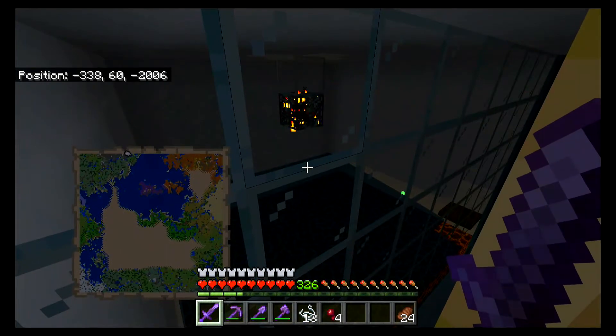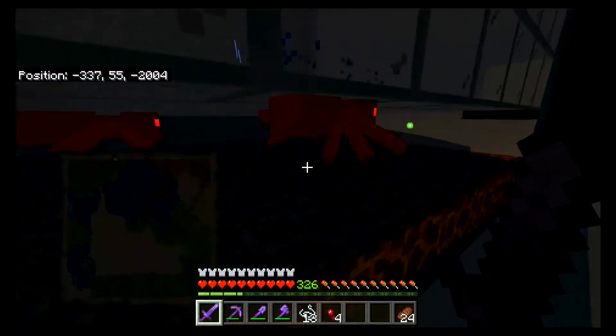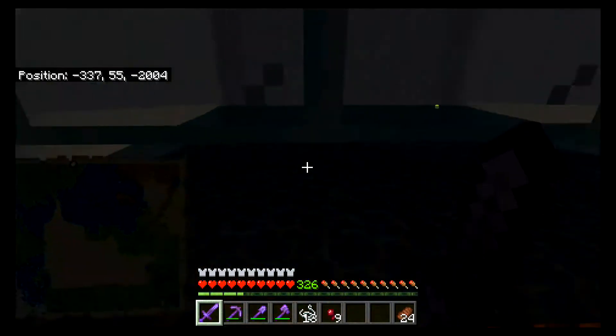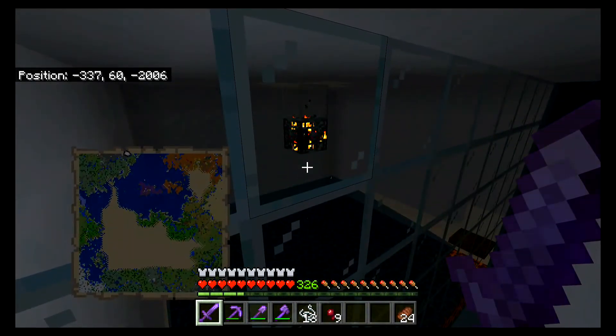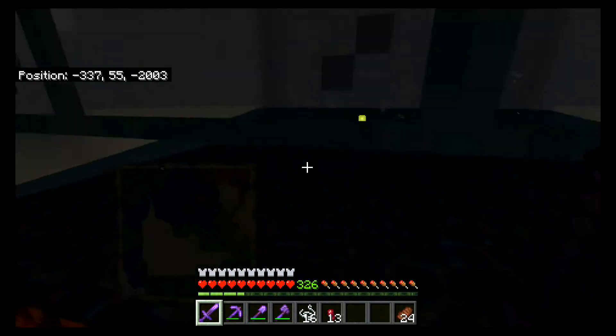Come on and spawn. We're gonna make some fermented spider eyes so we can make more potions. The string we're gonna sell some to our villagers and then we'll make some wool out of it as well, that way we can decide if we're gonna add a wool building or not.